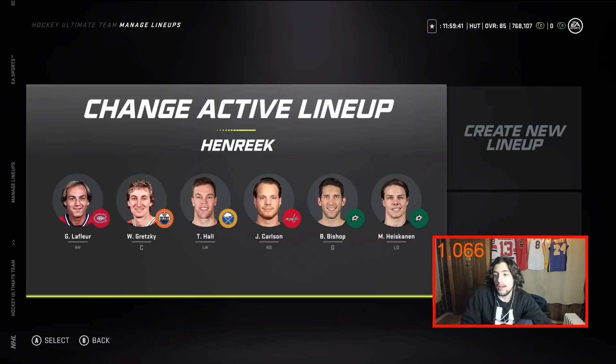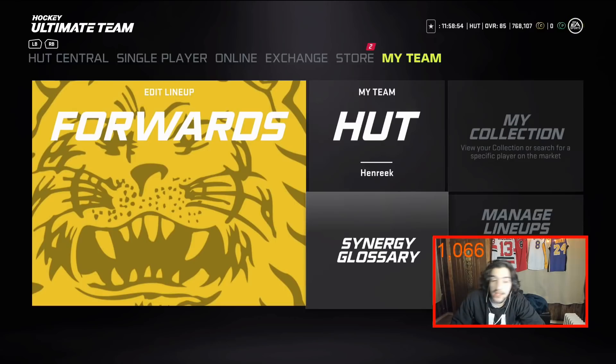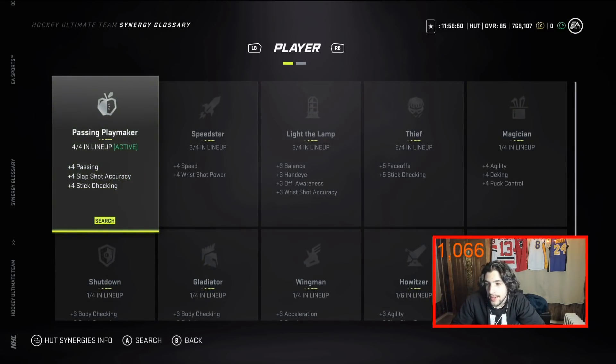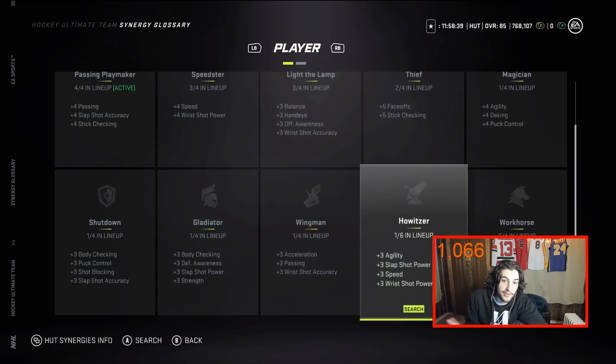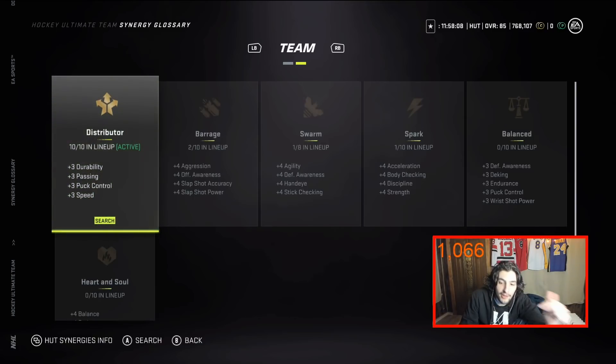Let's go into HUT and I'll show you the two most important synergies in my opinion. In the synergy glossary, it's November 1st early in the year — the two I focus on are Howitzer and Distributor. Howitzer is a player synergy giving plus three agility, plus three slap shot power, plus three speed, and plus three wrist shot power. It only works for players that have that synergy — you need six points, so six players with Howitzer get those benefits.